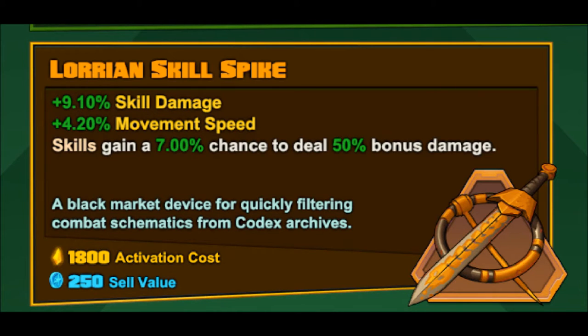Now the numbers that you see for the stats on this legendary may differ for you, but for me it has plus 9.10 skill damage, plus 4.20 movement speed, and its unique effect is that skills gain — in my case — a 7% chance to deal 50% bonus damage.